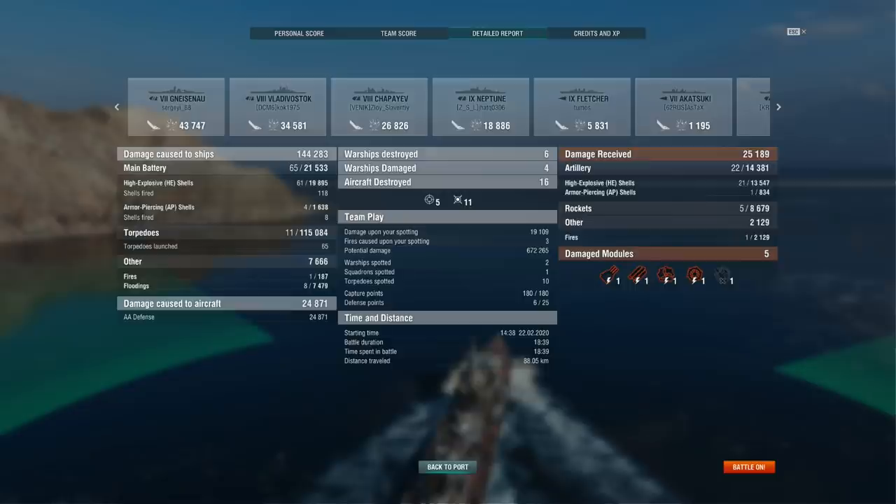Detailed report wise — torpedoes are obviously the majority of the damage: 115,000 with a couple of floodings on top. Actual gun damage about 22k in total, not really that special. Damage received is pretty amusing at 25,000, and that number can be a lot higher if you manage to make that gimmick work. But obviously in order to make Neustrashimi's gimmick work, you have to take a ton of damage — which makes it a very questionable gimmick indeed.